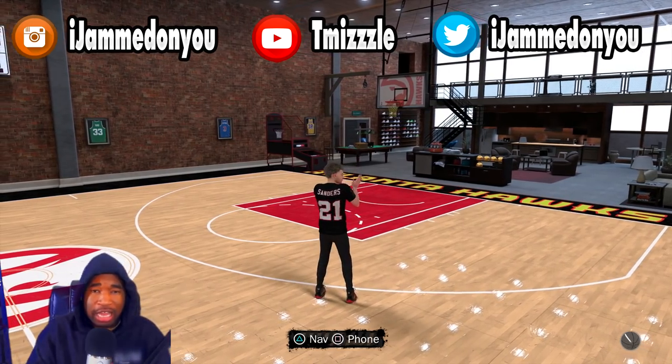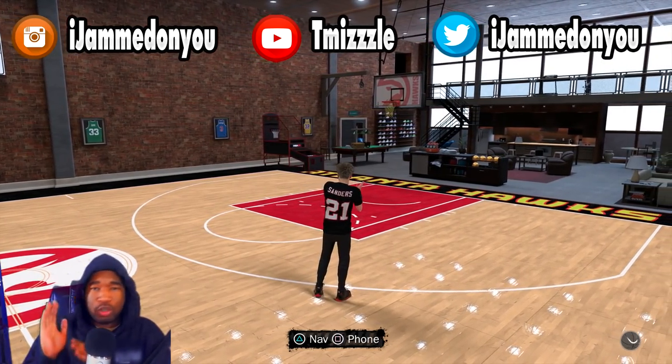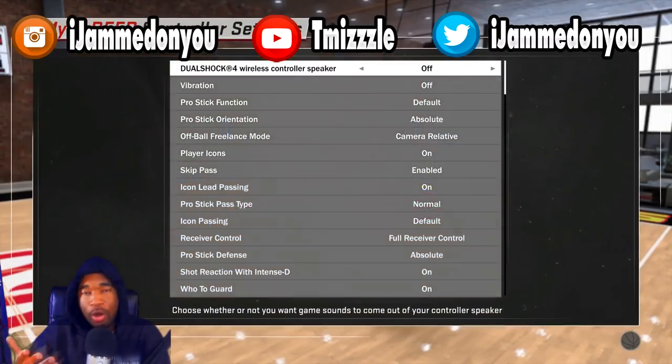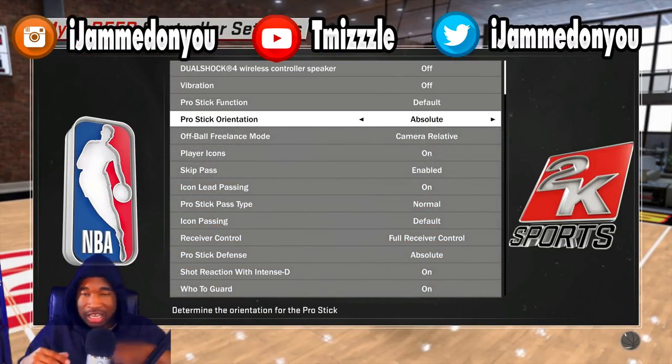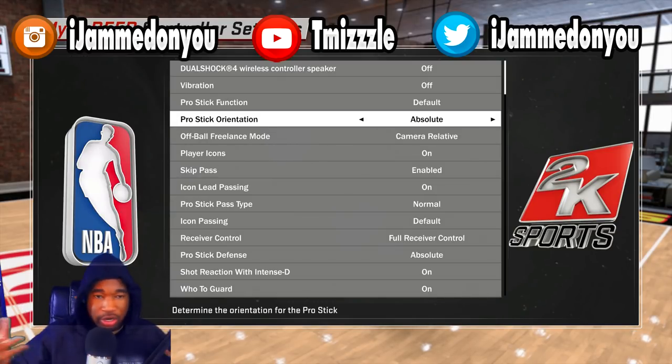Appreciate that. The very first thing you always want to do when it comes to dribbling is go to your settings and put your pro stick orientation on absolute. What this pretty much means is left is left, right is right with the right stick — anywhere on the court. It makes dribbling a lot better, at least for me. Some people play on camera relative; it's a personal preference, but I would really suggest y'all put that on absolute.